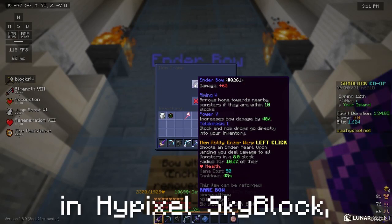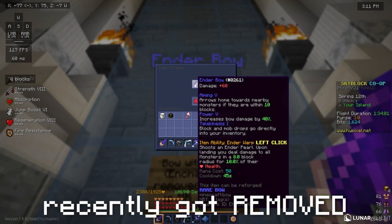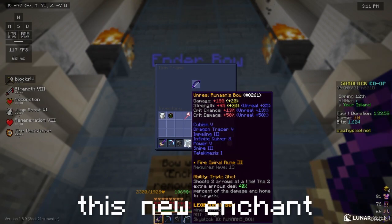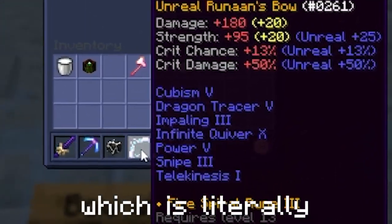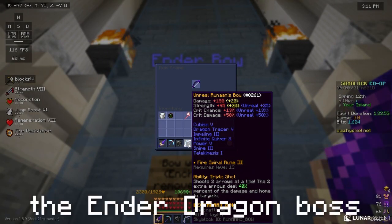In case you don't know, in Hypixel Skyblock, the aiming enchant recently got removed. It was replaced by a new enchant called Dragon Tracer, which is literally just aiming, but it only works on the Ender Dragon bosses.